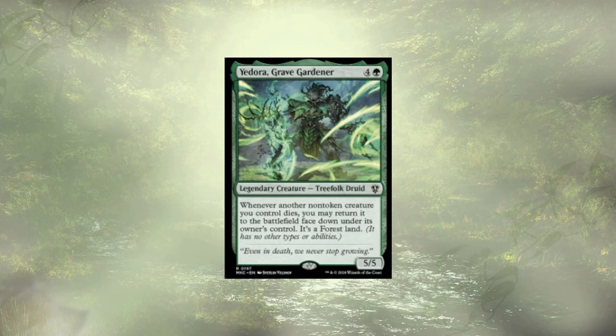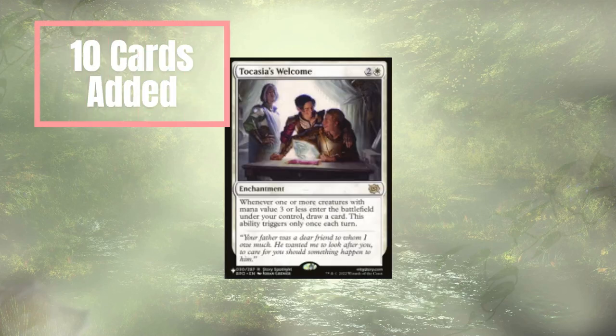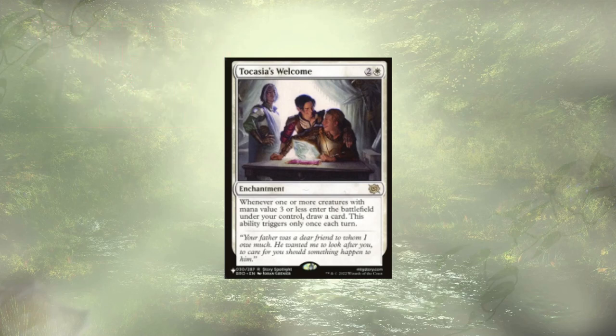With those cards removed, we need 10 cards in to replace them. Tokusai's Welcome is leading the pack. Whenever one or more creatures with mana value 3 or less enter the battlefield under our control, we get to draw a card — this triggers once a turn. All of our creatures coming in face down have a mana value of 3 or less, and they're going to want to draw a card. This is also going to affect our commander and a couple other creatures we might want face up. Good card draw is good card draw, and that's what Tokusai's Welcome is.